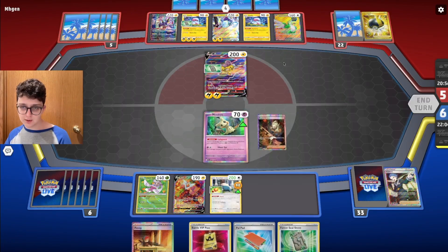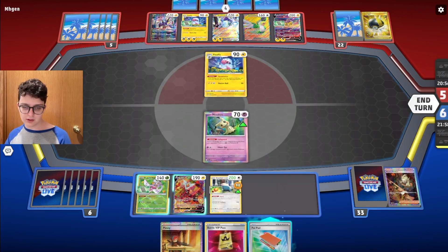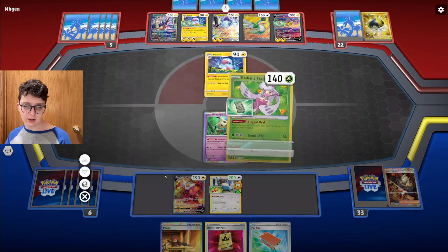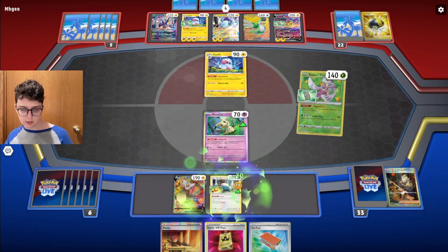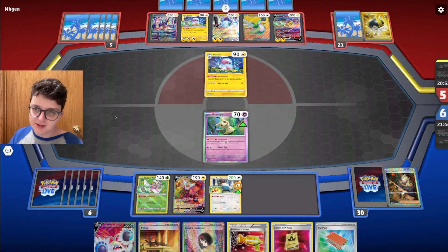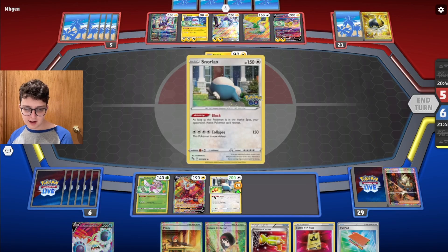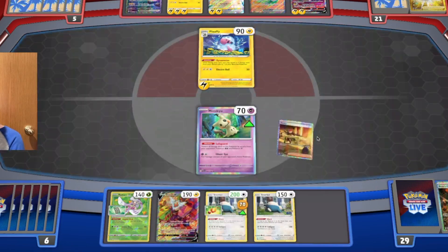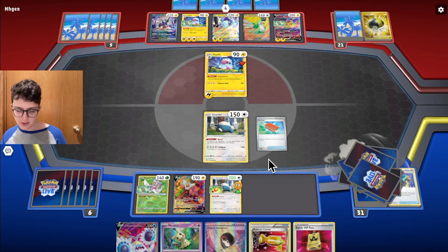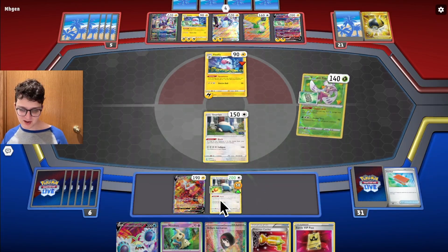We have eight Boss's Orders — that's pretty good. They just don't do anything! I'll play Boss, pull up this Flaffy, drop Forest Seal on the Arena so we never redraw that card. I don't need to play Palpads yet. Elegant Heal just to keep the Snorlax cleaned up, then Instant Charge. Erica is totally worthless with how they built their bench already on turn one.